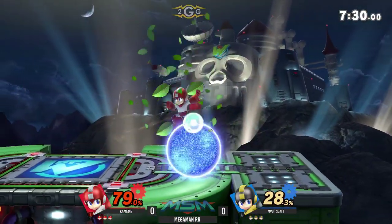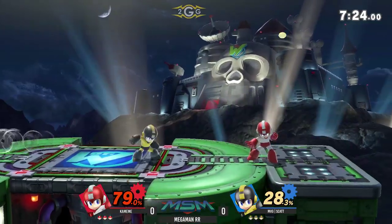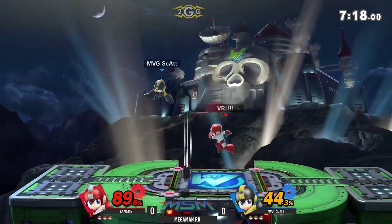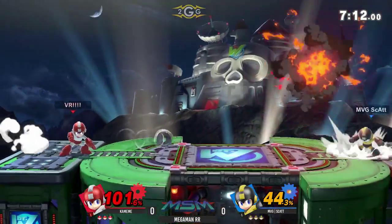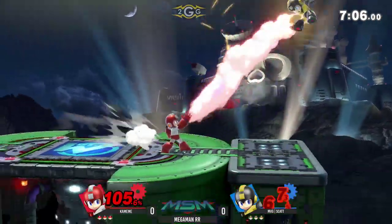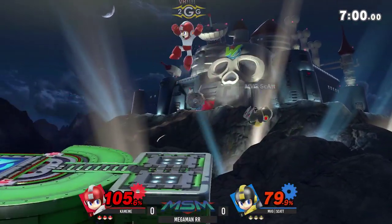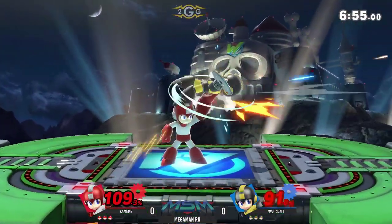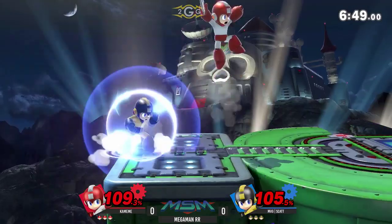I'm looking for Scott to just throw him off the stage and then go for an edge guard. He's at the percent where he can definitely get the stock. But let's see if Kamehameha can turn that in his favor, because Mega Man's got great comeback potential, as we saw from Heat Mode. He was able to do so much with these projectiles - he air dodges the crash bomb, good on him. Here come the lemon trades that we're going to see a lot. It's just so funny seeing them both doing neutral A into each other over and over.